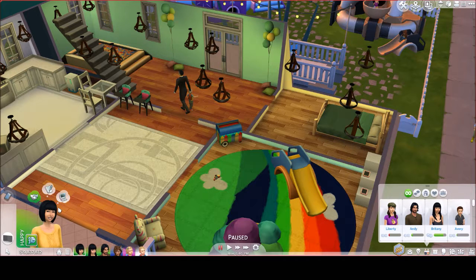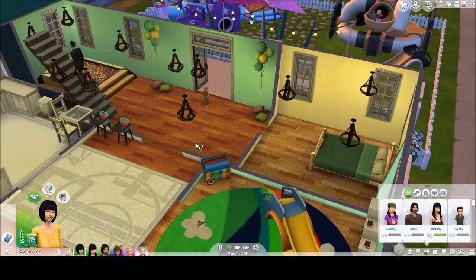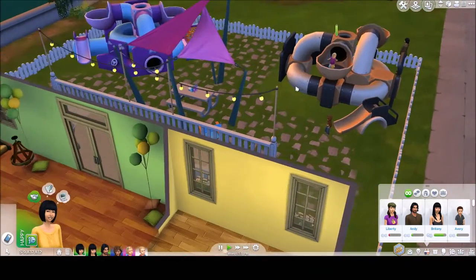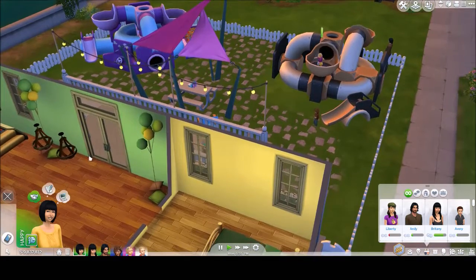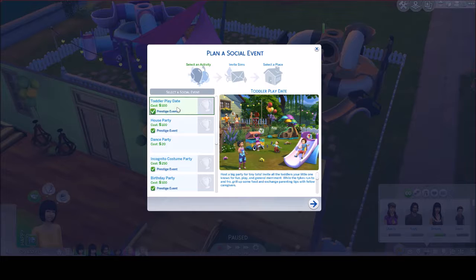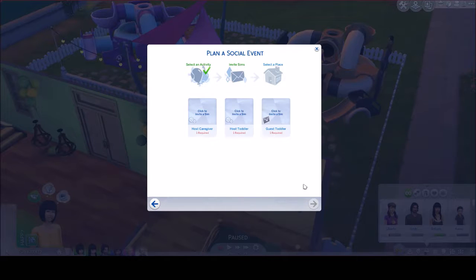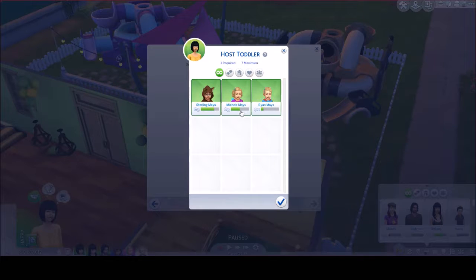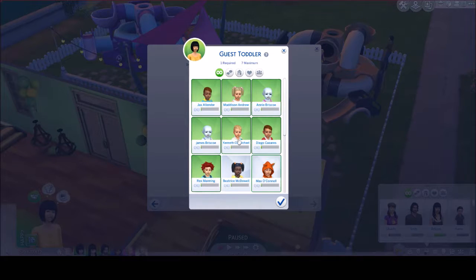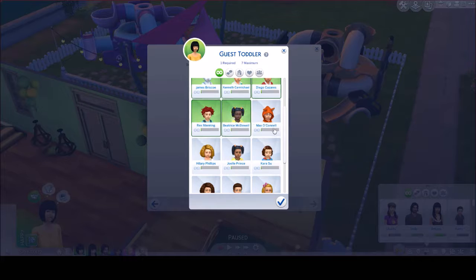There's a new social event and it's a play date. As long as the adult knows some toddlers, they can invite them. When you invite the toddlers, it automatically brings their caregivers with them, so you're not having to watch out after a bunch of toddlers — each toddler will have their certain caregiver. Host caregiver will have all three of them be the host, host toddler will have them be these three, and guest toddler — let's have them do as many toddlers as we can fit here.